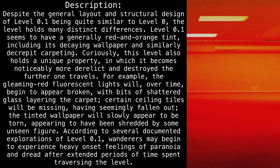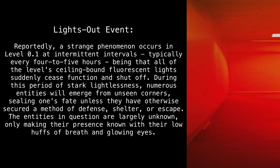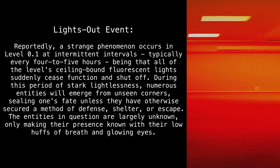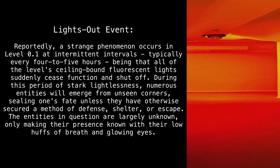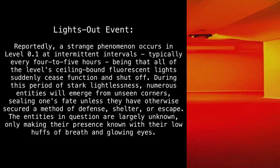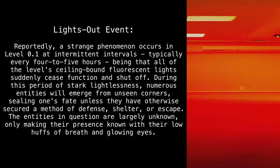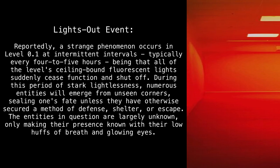According to several documented explorations of level 0.1, wanderers may begin to experience heavy onset feelings of paranoia and dread after extended periods of time spent traversing the level. Lights Out event: reportedly, a strange phenomenon occurs in level 0.1 at intermittent intervals, typically every four to five hours, in which all of the ceiling-bound fluorescent lights suddenly cease function and shut off. During this period of stark lightlessness, numerous entities will emerge from unseen corners, sealing one's fate unless they have otherwise secured a method of defense, shelter, or escape.